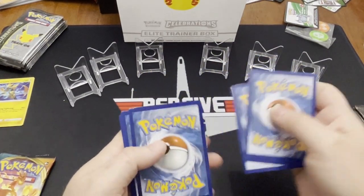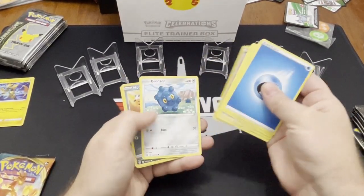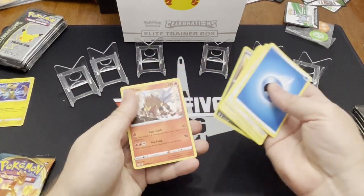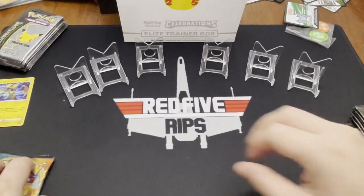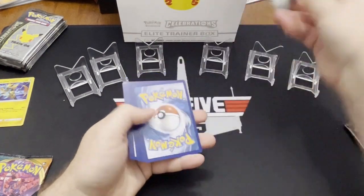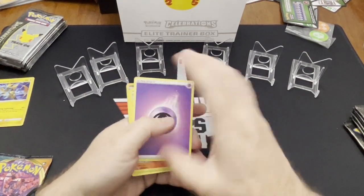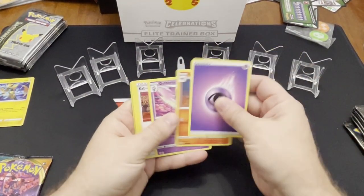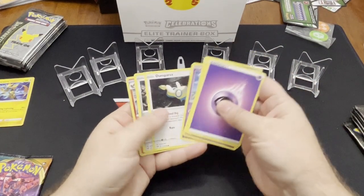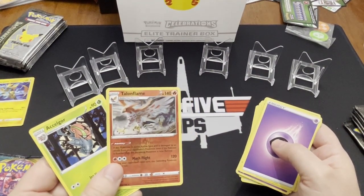Oh no, look at that. Oh, these cards aren't going to be worth anything because they are completely messed up. Okay, I'm glad they weren't because look at that. Come on, Pokemon. Do better. One, two, three — I think it has four again. I always like Fletchender. Jigglypuff is so happy. And a really cool Talonflame. I like Talonflame a lot as well. Nice.